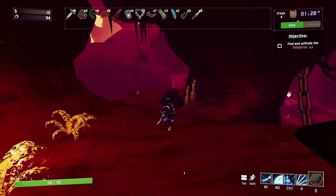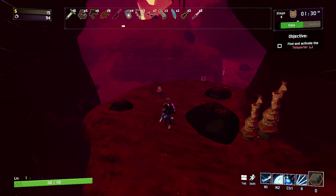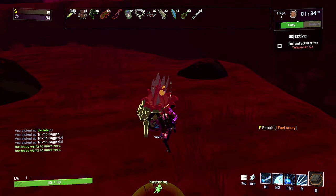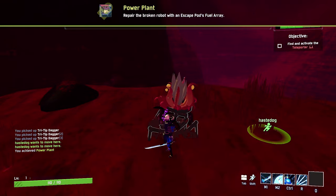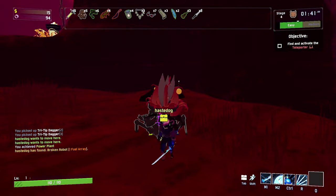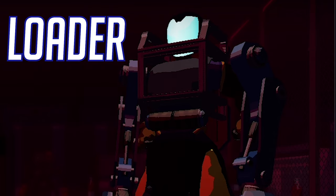Getting Rex is a bit of RNG because there's a 50% chance that you'll get Abyssal Depths or Siren's Call. But once you do get to Abyssal Depths, Rex will be waiting on the third platform in the middle of the map. Just take the Geysers to the top and then interact with him.